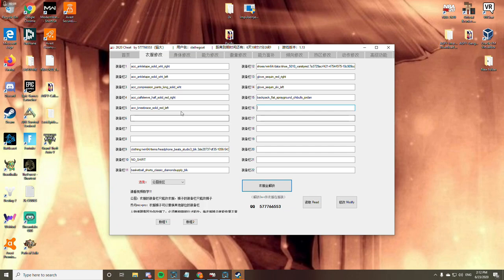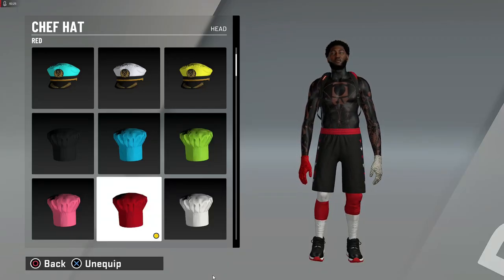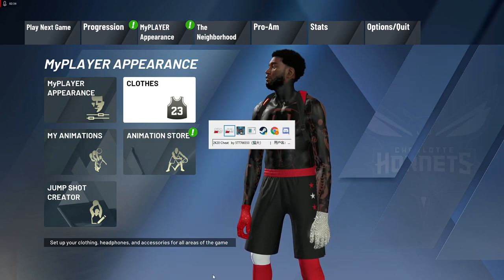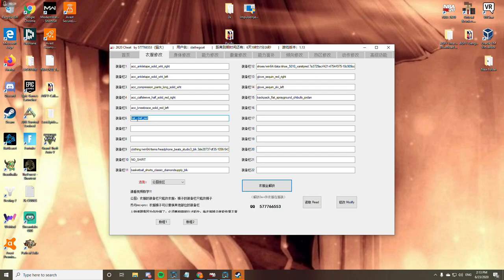You want to delete it, and see some of these empty boxes right here — go ahead and paste it in there. Then click 'Modify,' then 'Read' — as simple as that. Then you go back into 2K and boom — don't be afraid, it normally happens like that. What you want to do sometimes is copy it and delete it.